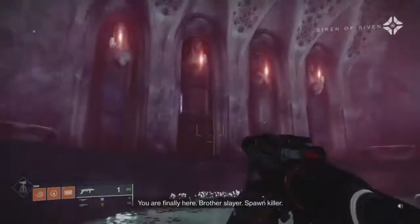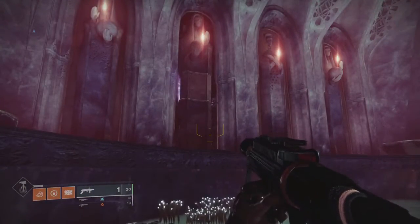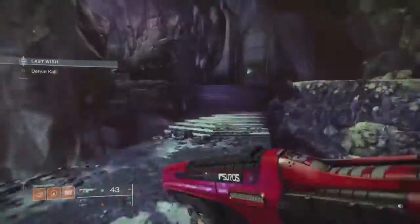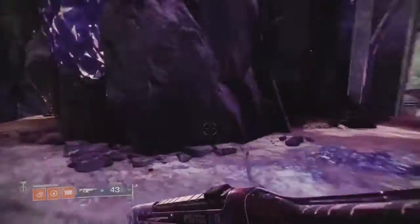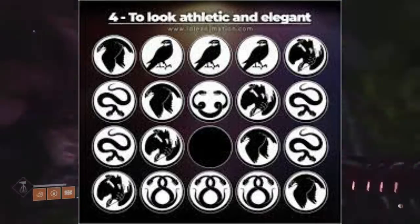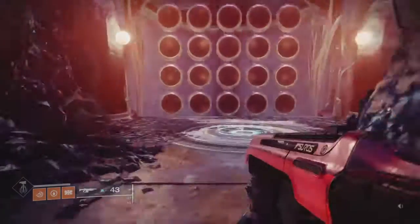Alright guys, I'm going to show you the best place to farm kills with enemies as a solo player. What you want to do is go to the Last Wish raid and get to the Wishing Wall. Once you get to the Wishing Wall, enter this code on the screen right now.